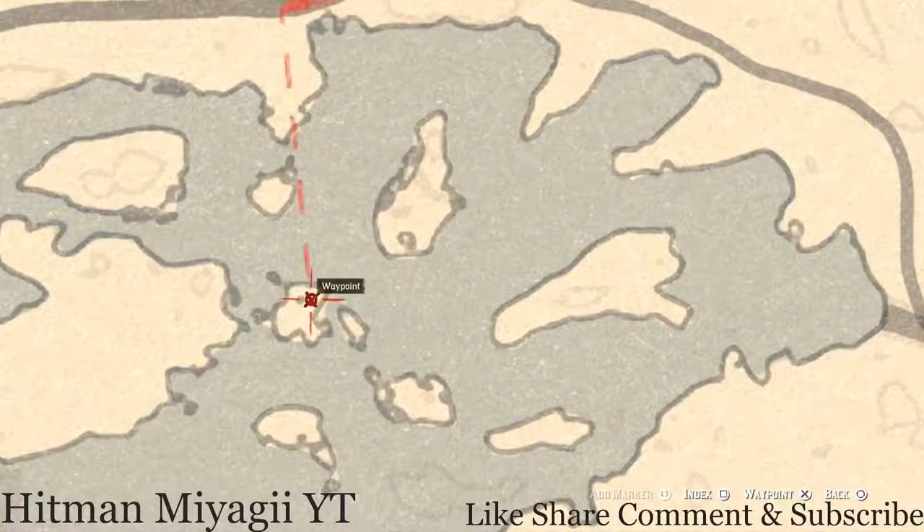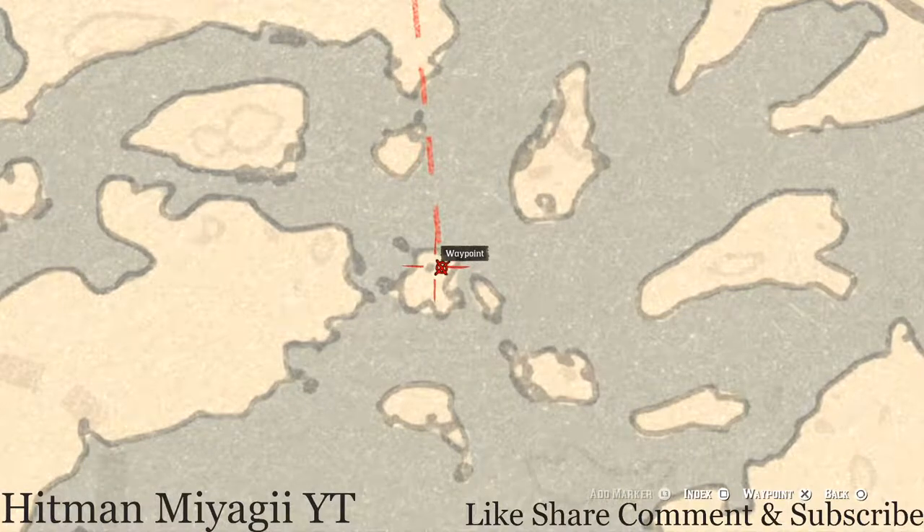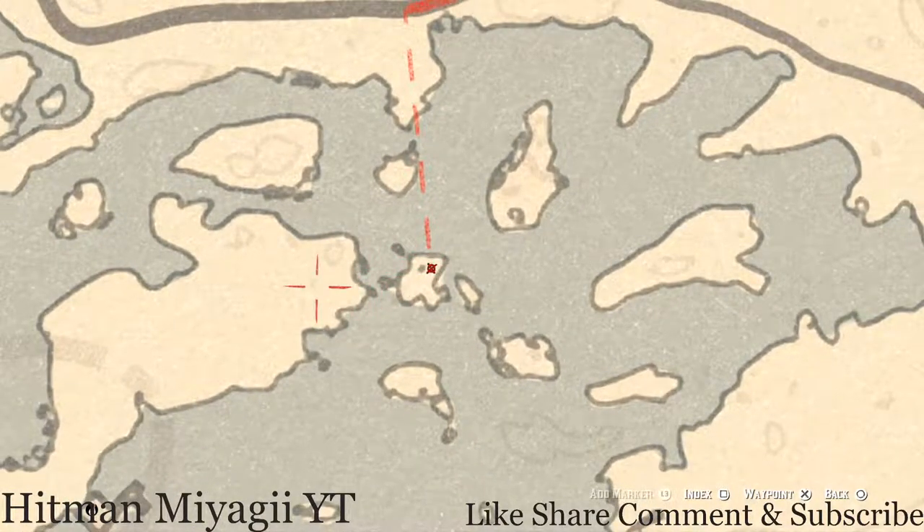There's an item I did not mark right here on this island. Pull out your metal detector and you guys will get a random coin — I cannot tell you what coin it is, but pull out your metal detector right here next to this tree and that's what you will get.